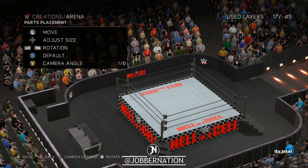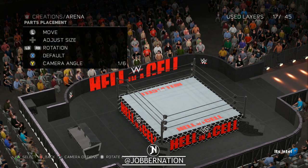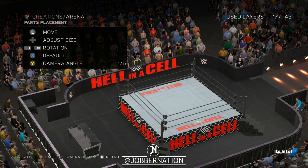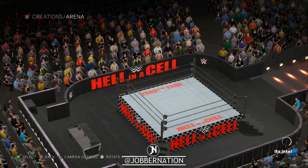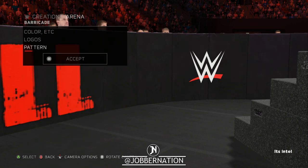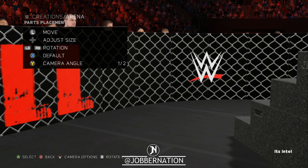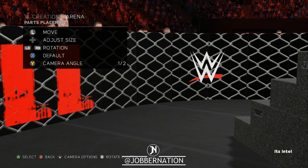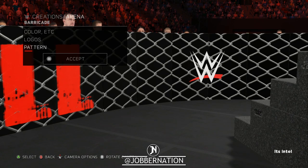Hell in a Cell — make it loud, make it proud! Why not make it huge? I think it looks cool. Pattern — throw the cage-looking design on the side! Yeah, there we go, throw the cage on there. Make it all fit together and hit accept.